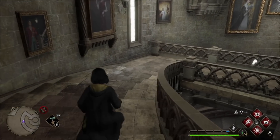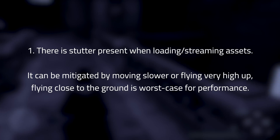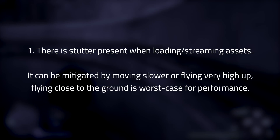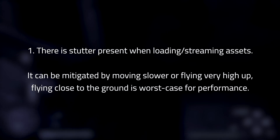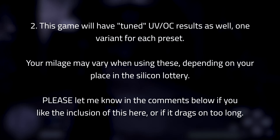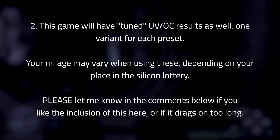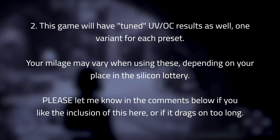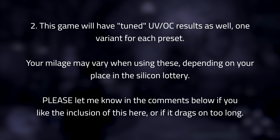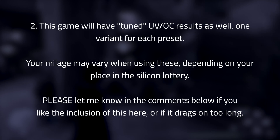Now that we have all the testing done, let's get into the presets. I have two notes: first, there is stutter present when loading new assets — you can mitigate most of it by either walking or flying high up when on your broom. Second, this is the first game where I'll be providing overclocked results. Please keep in mind that overclocking results will vary based on Silicon Lottery. Every preset will have two options — stock or tuned — where tuned will show whether to favor an undervolt or an overclock.